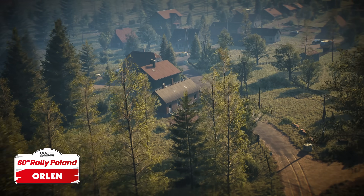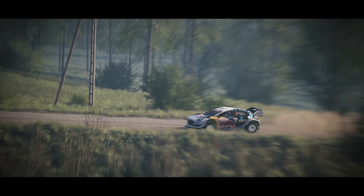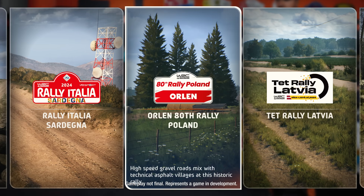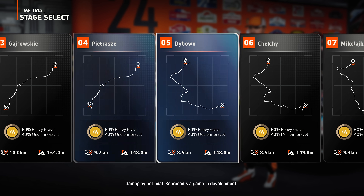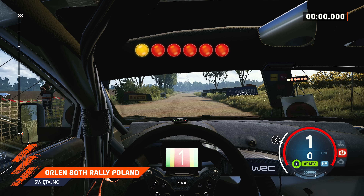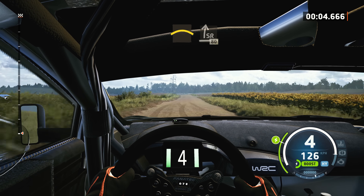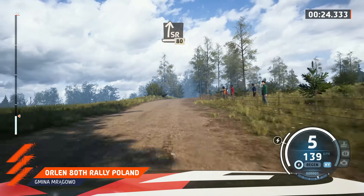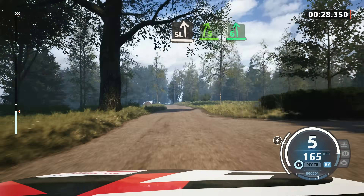Rally Poland returns to the WRC for the first time in over seven years. Players can take part in 12 stages based on long hero stages, with short and reversed variants making up the rest of the route list. Sween Taino, the first hero stage, lets players drive its full 18 kilometers and mimic the real life WRC drivers. The second hero stage is Gamina Miragavo, giving players one of the fastest yet technical stages on the calendar.